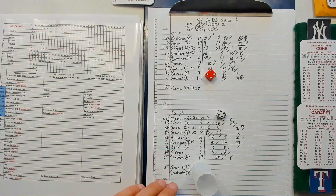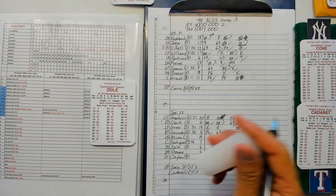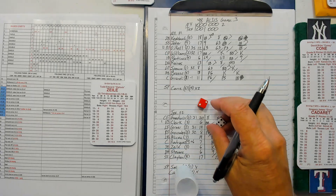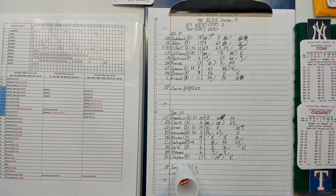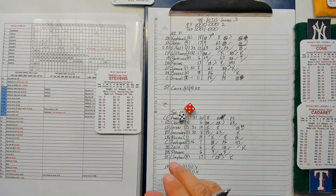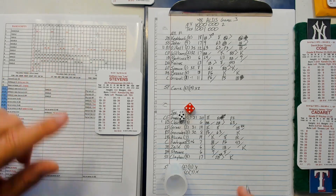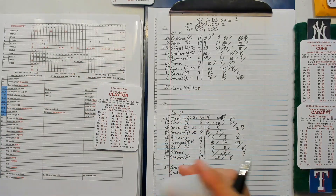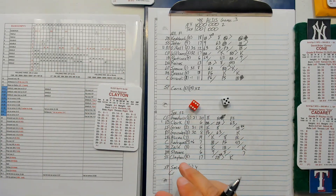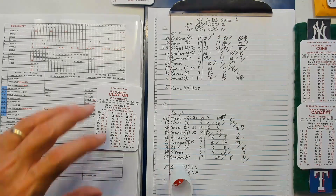Bottom of the seventh, David Cone nursing a two-run lead. 24 — strikes out Zeal. Lee Stevens: 55 is an eight. 14 on an eight — fly to left. Two away, Royce Clayton — fouls out to the catcher. Cone pitching a good game.